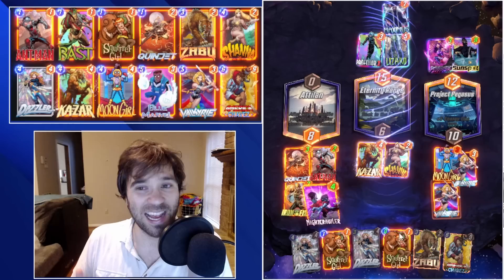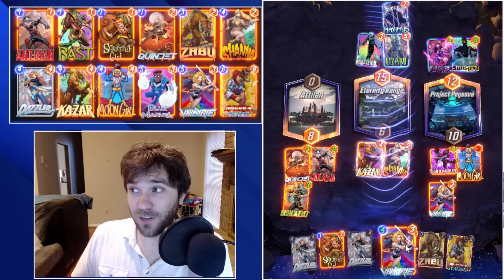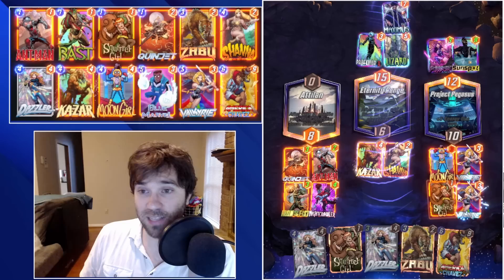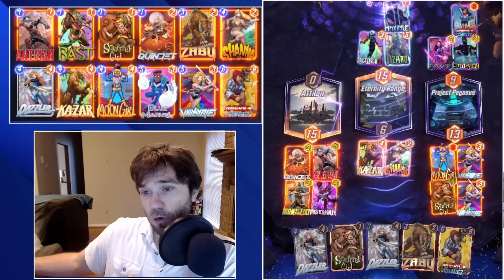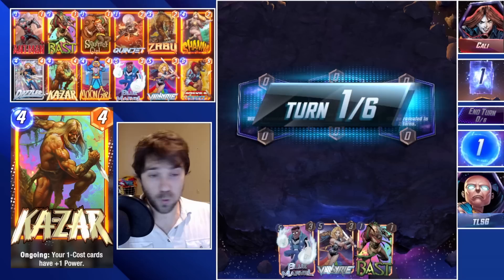We can potentially do Moon Girl into a double Dazzler, a double Shanna, which would be phenomenal — a huge surge of power at the end of the game — but that's not going to happen reliably. So I want to give you a deck that will perform reliably. Bast is replaceable; you can put in something like Iceman, Korg, or Nightcrawler. The rest of the deck is designed to flood all your cards onto the board and cap out your board to trigger Dazzler, with Valkyrie as a secondary game plan.